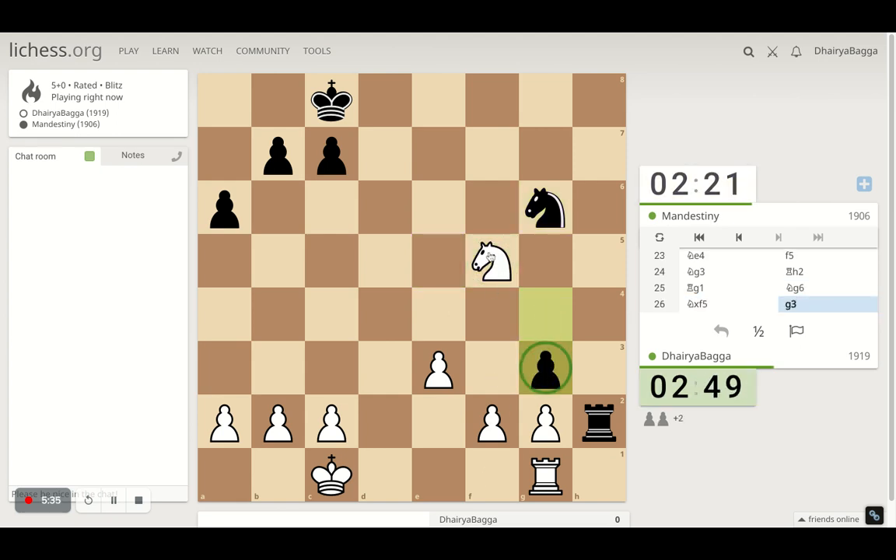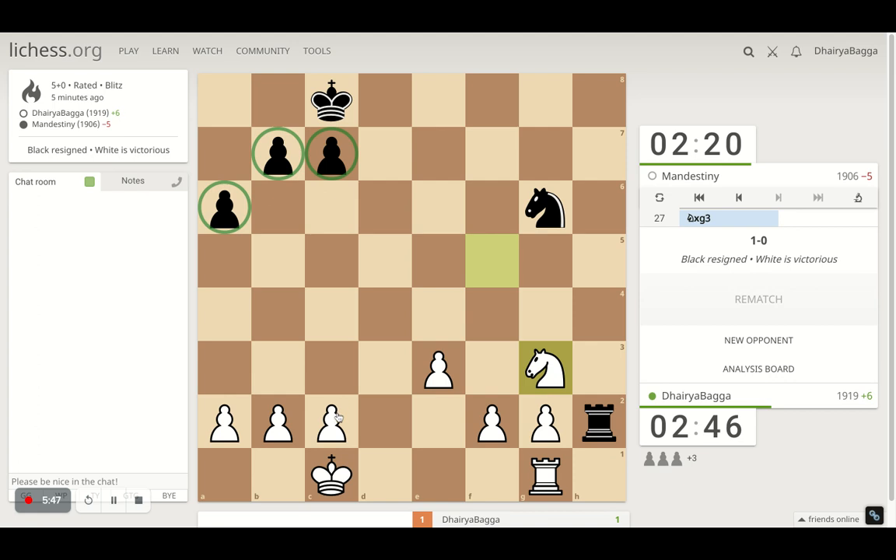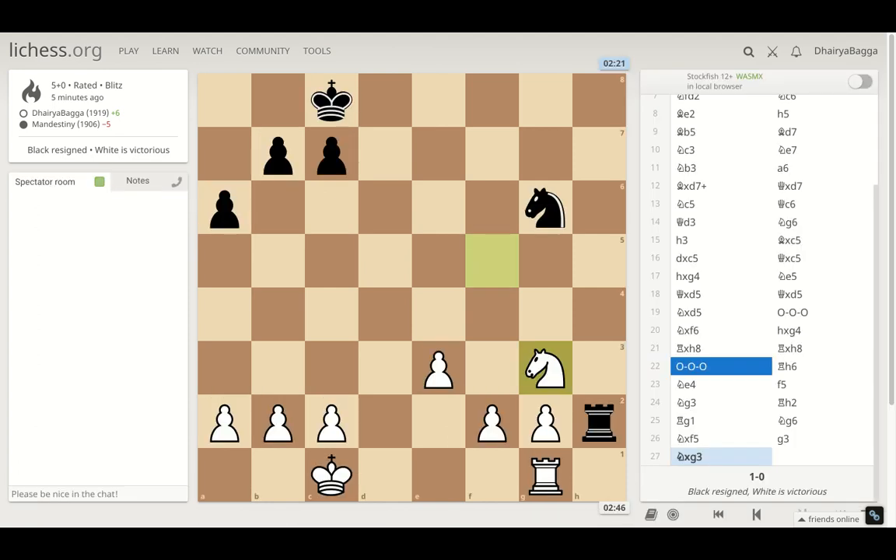Opponent pushes the pawn forward, which I take, and my opponent resigns, understanding he cannot defeat me with these weak three pawns. This side is settled with three each, but I've got three extra pawns and that's more than enough advantage in the endgame to win it.